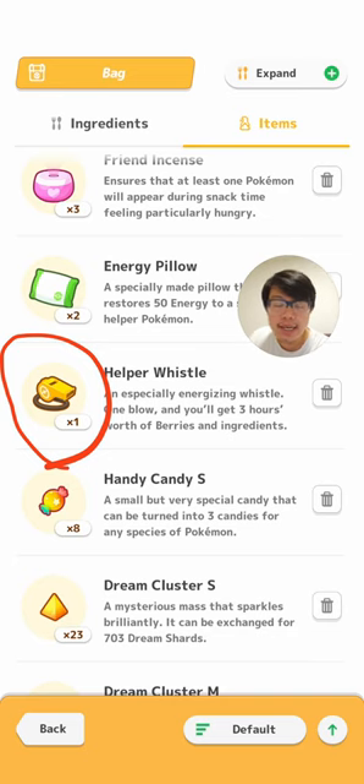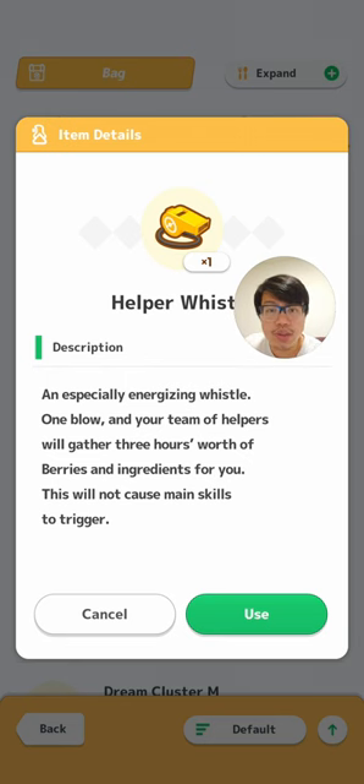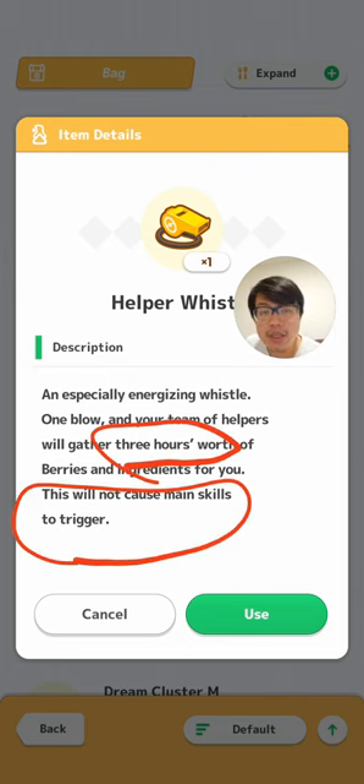Because normally, energy would give you a boost of about two and a half times your drops if you have 100% energy versus 0%. I'm going to prove to you today that no matter when you use the Helper Whistle, it's going to be two and a half times the drops — as though your team members are at 100% energy. Using the Helper Whistle triggers three hours worth of berries and ingredients. One thing to note is that skill specialists will be quite useless on your team if you're using the Helper Whistle, because main skills are not triggered.